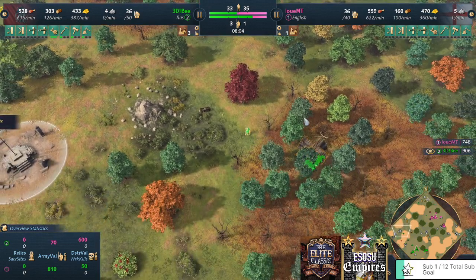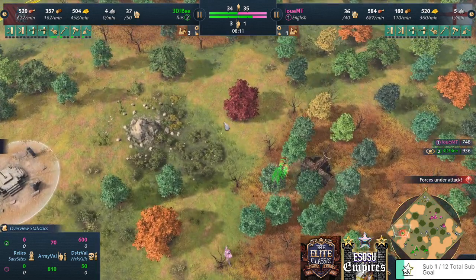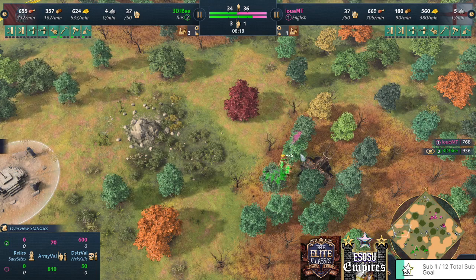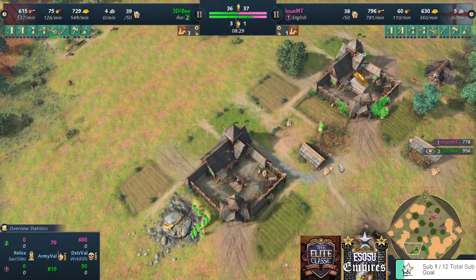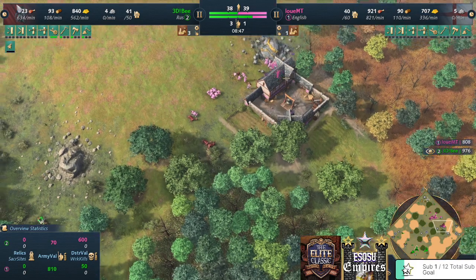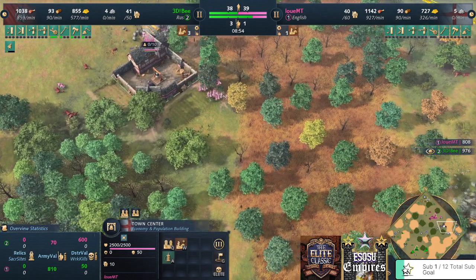Now going for the boar — 3DB pulling the boar with one villager. The scout comes into the party, the boar goes down, and B gained 75 gold in bounty and 2000 food. I only now realize the second TC does not have the thing you choose on your main TC — it should, right? The secondary TC should have the same landmark selection, but it doesn't. It just has the default bell or whatever. I only noticed that now — that's actually very funny.